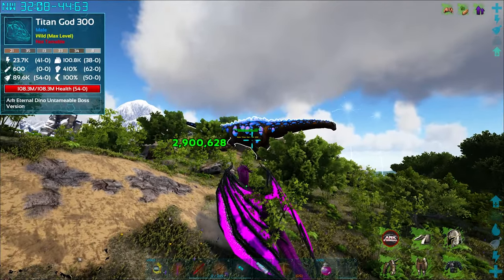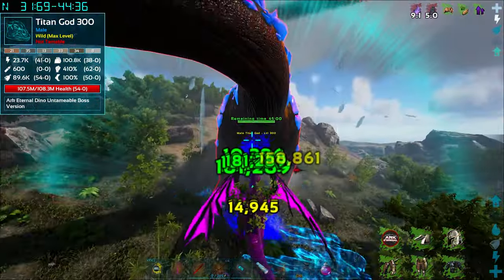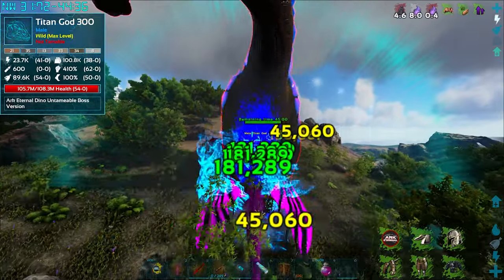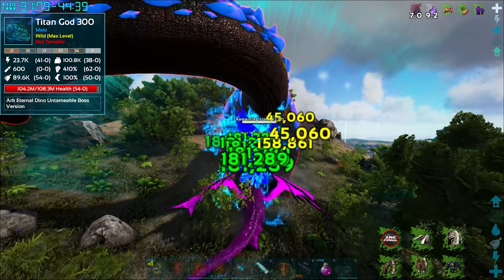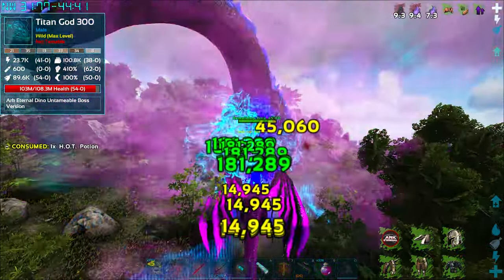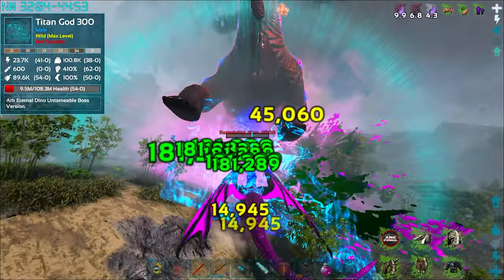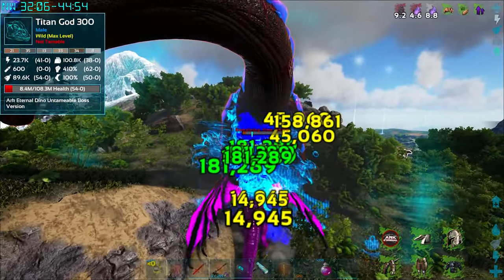Guys, we have got another Titan God spawned in, so I'm going to try and get this guy down and see if this one gives us anything. 108 million. Yeah, I haven't found a turkey yet, so I don't know what spawns in the turkeys. I might have a look on the wiki just to have a look, to see what spawns — are they from Promise Turkeys or something? I don't know what they are but I'll have to have a look. Second Titan God ready to go — 8.9 million health left, let's see if we get anything.